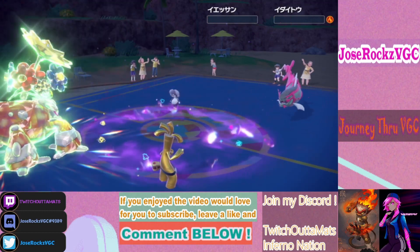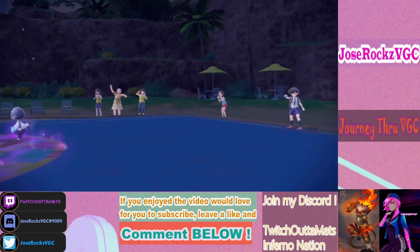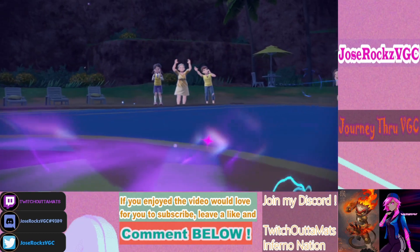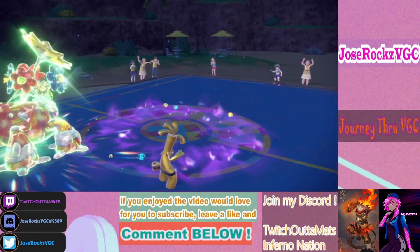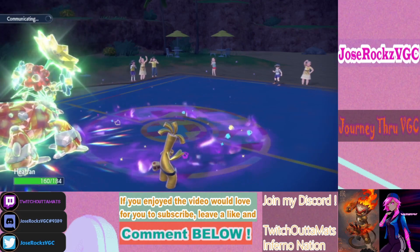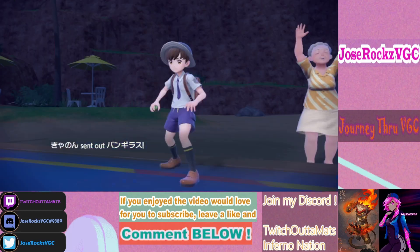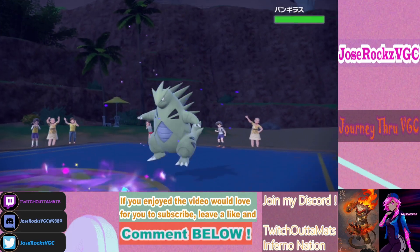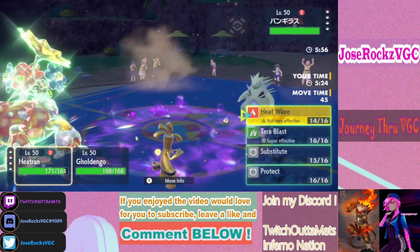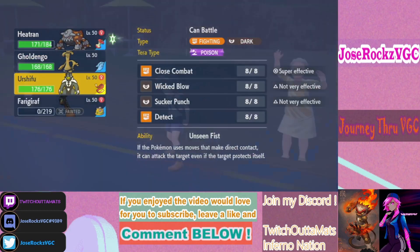I couldn't tell if that crit was only Indeedee or Baxcalibur, but I think we have enough resources to win this game. I can switch out Gholdengo to reset the Special Attack drops and click Heat Wave again with Heatran. Let's run the target. I'll click Terra Blast here and switch out Urshifu — he already burned his Tera. Single Close Combat ends the game.